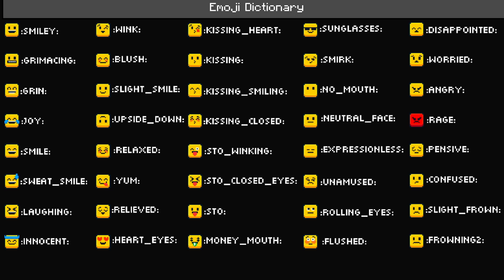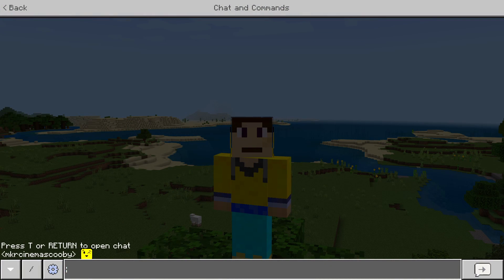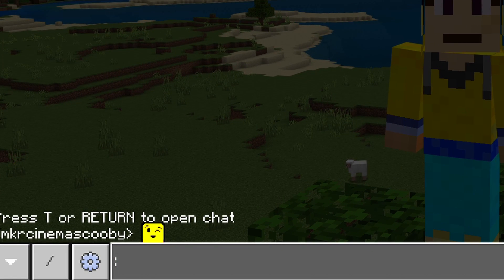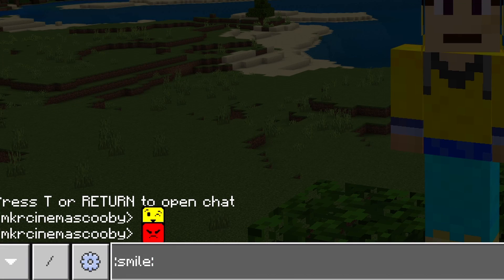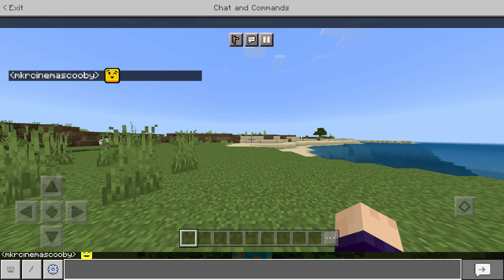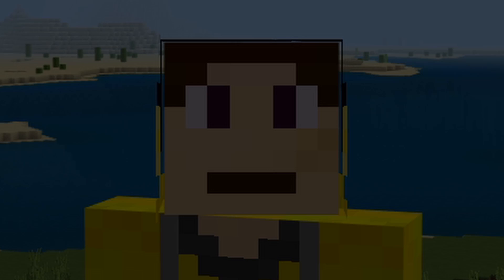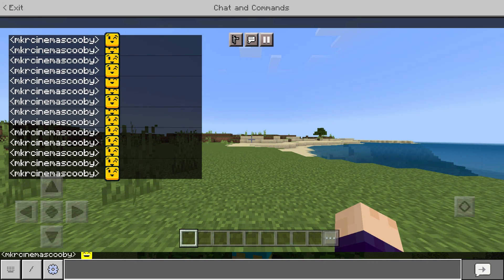I'm going to show a couple more examples. We already saw the winking one, so let's try the 'rage' emoji — for when you're angry at a game and mad at everyone. Look at it, so angry! And here's the generic smiley face one. Your friends can actually see these emojis if they join your world, so you can send emojis to each other, which is pretty cool — or you can be evil and just spam them.